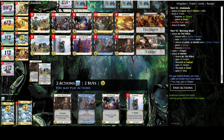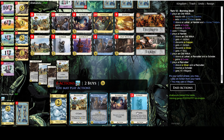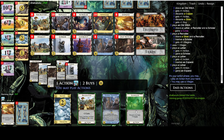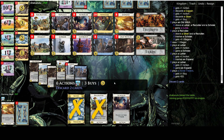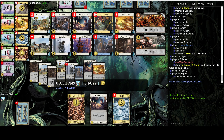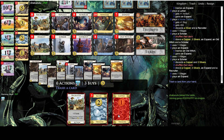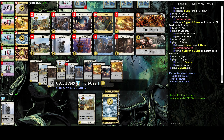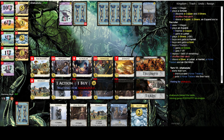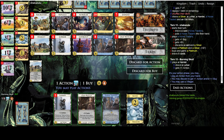I think I want to discard for the buy here as well. I'm gonna trash something — this Scholar for example, because why not. Let's get an Expand. I can expand the Witch into another Expand, and Expand a copper into another Lurker. I think I might go ahead and Triumph here — that will surely take care of points.